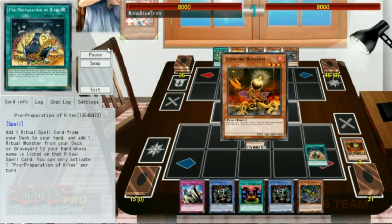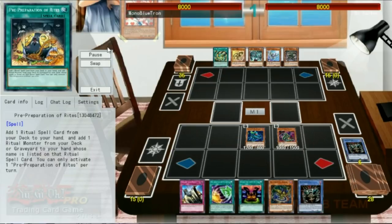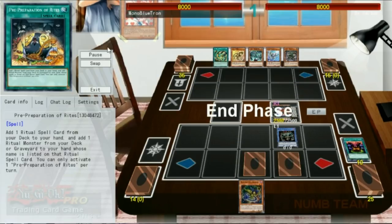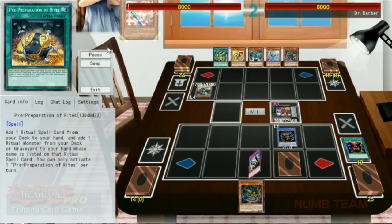We're going to Pre-Preparation of Rites so that we can discard one of these Relinquisheds to the Orpheus Scorpio, get ourselves a Darlingtonia Cobra, then add a copy of Relinquished Fusion from our deck to our hand. We'll go into a Dante, try and mill another Relinquished. We don't, but we'll still make another Relinquished because we can, using a quick effect to attach something to it with the Millennium Eyes Illusionist we used for its ritual cost.